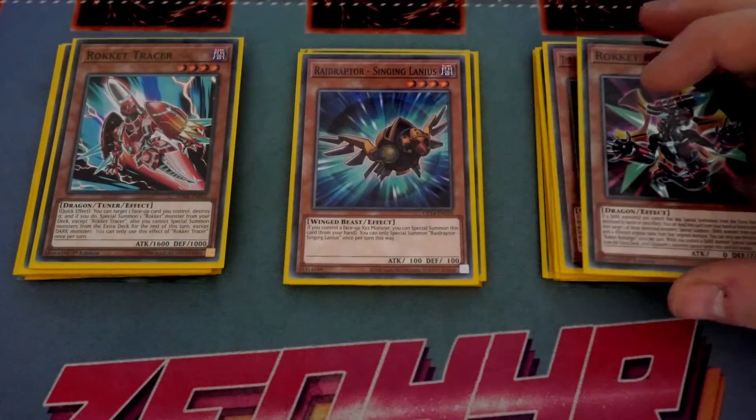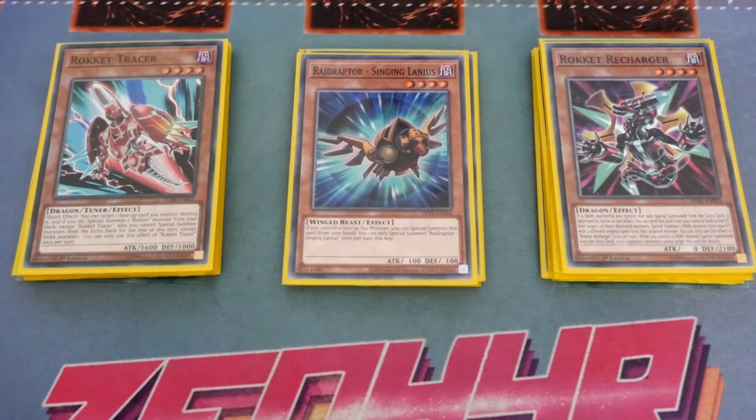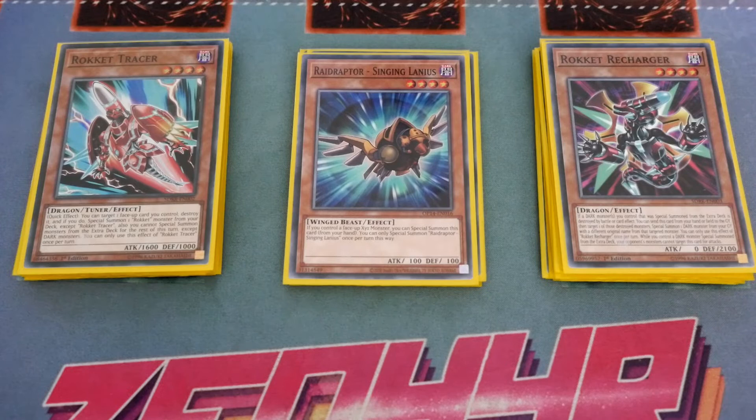For the Rockets we've got two and one Tracer — the Tuner does allow you to play Savage Dragon if you want, though I personally don't in this build. I've tried to keep this as budget as possible since there's no real need to over-expend on cards. Tracer gives you the ability to pop a face-up card and then special summon a Rocket as an additional extender, but it does lock you into Darks from the extra deck. The reason we've gone with Rocket Recharger is not just because it's a level 4 — on odd occasions if a dark monster special summoned from the extra deck is destroyed by battle or card effect, you can send it from hand or field to the graveyard and special summon a dark monster from the graveyard with a different original name. It also has a protection effect while you control a dark monster from the extra deck.